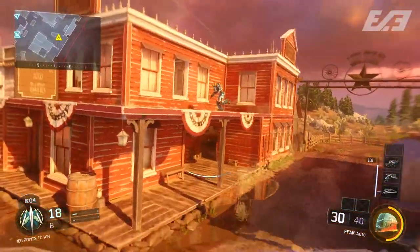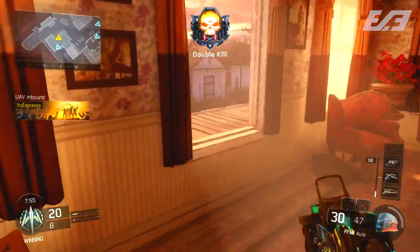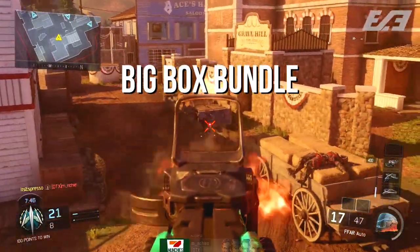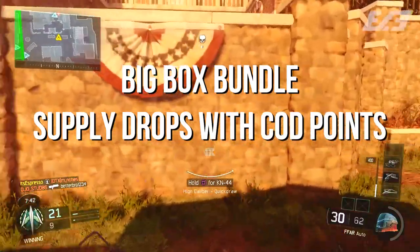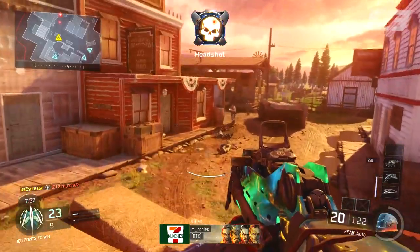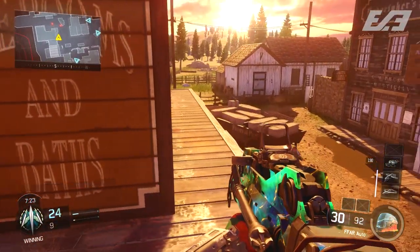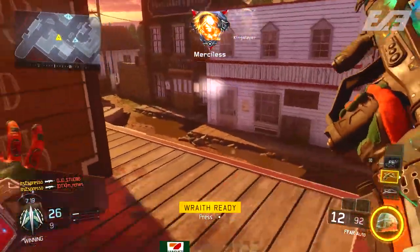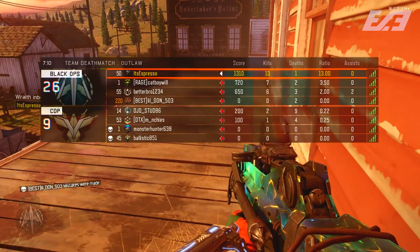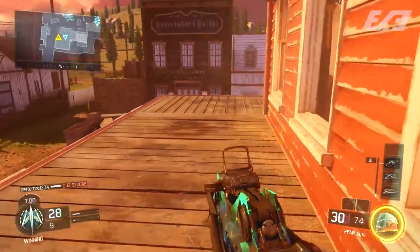We're going to break it down using rough estimations and give you three different ways to look at this, with different totals for each. The three categories are: first, the big box bundle, which offers better value per rare supply drop; second, rare supply drops paid strictly with COD points; and third, the crypto key grind — how long in playtime it would take, assuming the same drop luck across the board.